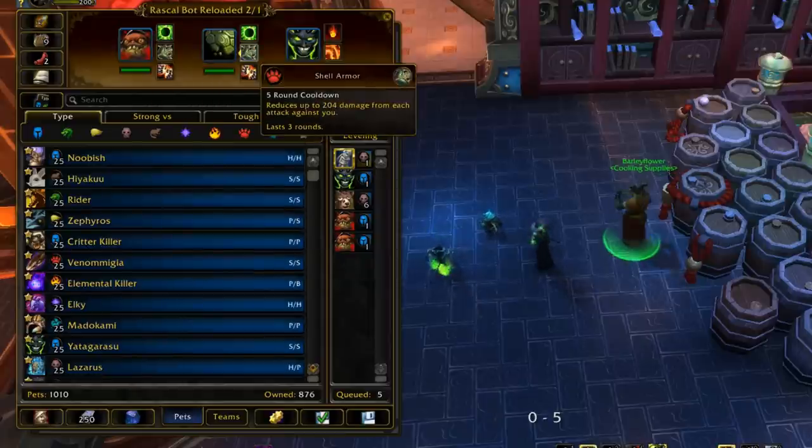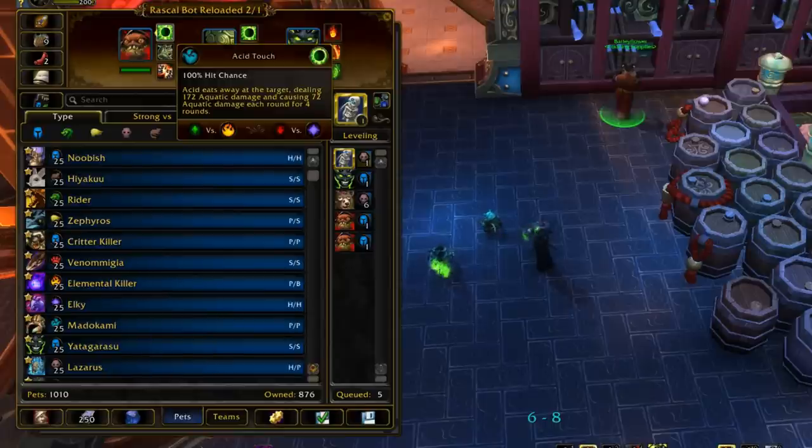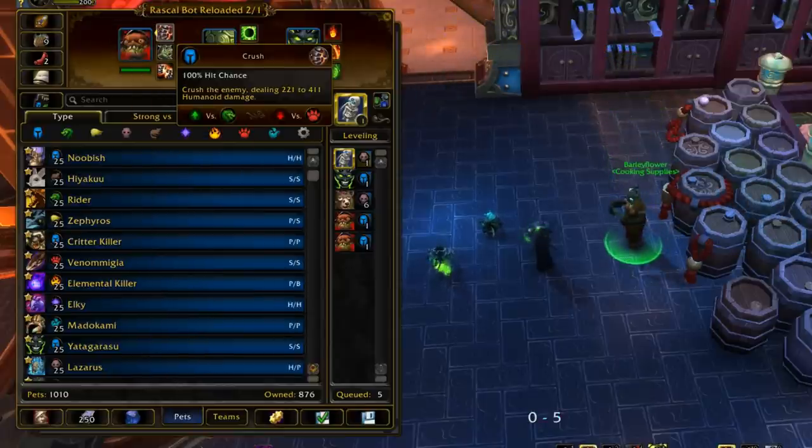That's really it. Shell Armor is overpowered. Crusher doesn't take recoil damage from Body Slam while Shell Armor is active, which is also great, and the Acid Touch dot is really valuable. Don't ignore it over Crush, but you can take Crush if you want — you'll be just fine.